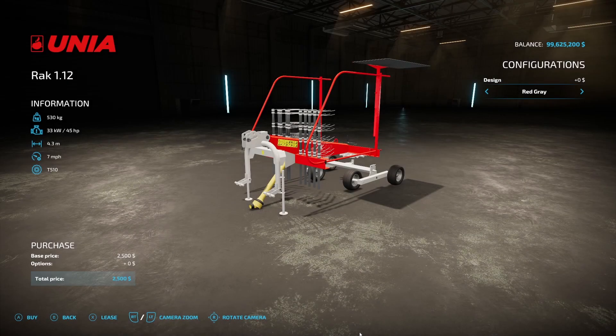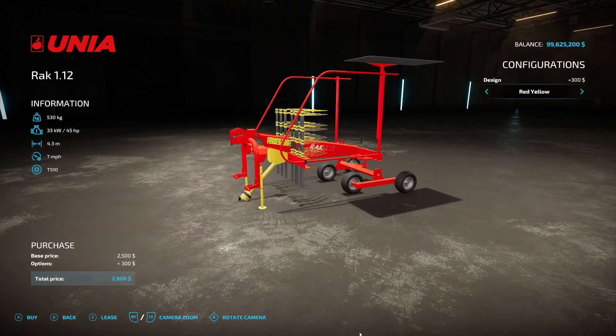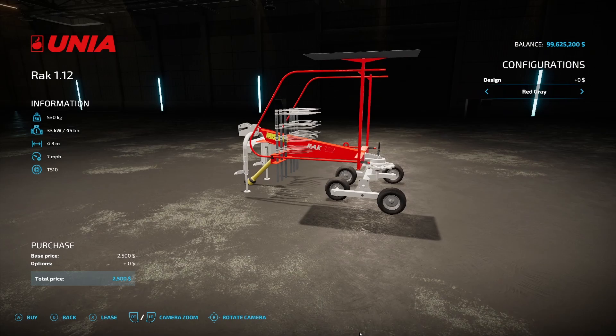Next we have a new wind rower — the Uno Rack 112 from Nikos 321. 530 kilograms, requires 45 horsepower, 4.3 working meters, seven miles an hour operating speed, $2,500. Design colors include red-gray, red-yellow, red-black, and back to red-gray.